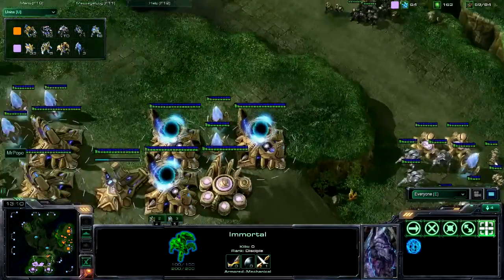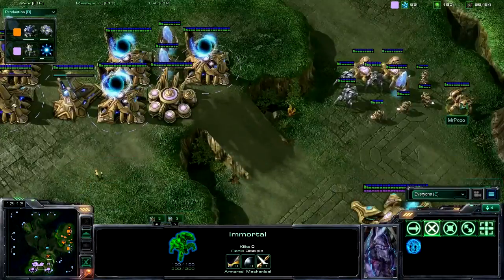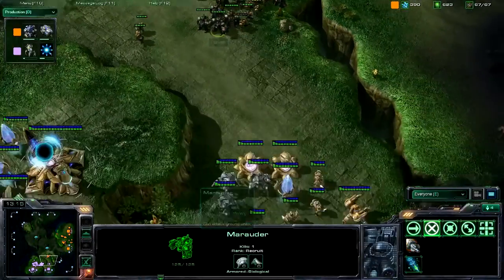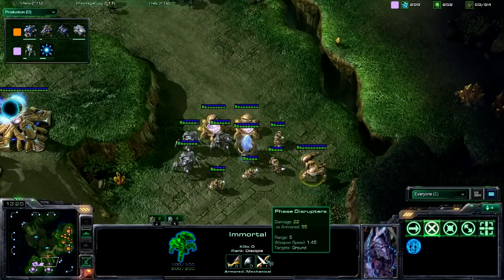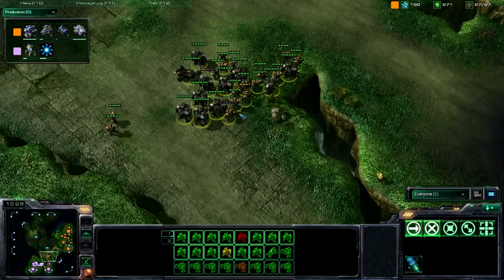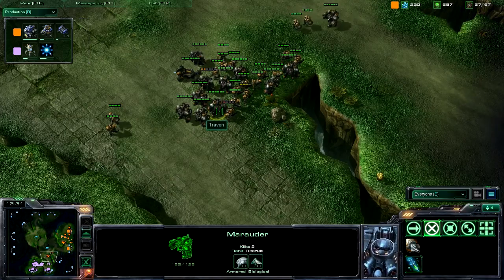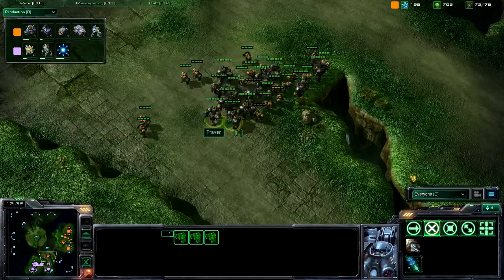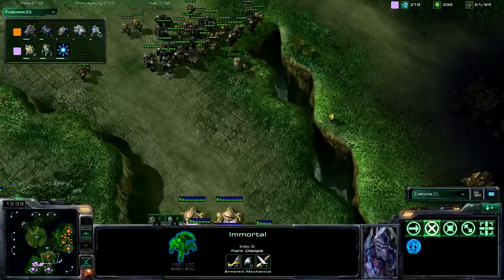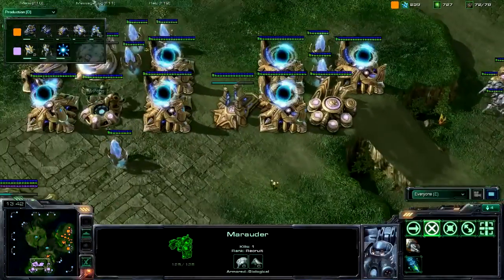Mr. Popo is getting an immortal, and immortals are great against marauders. They do 50 damage — actually he did get an upgrade so it's now 55 damage — against armored units, and marauders are armored. So that's just barely more than two shots to kill a marauder, so getting a couple of those out would be good.